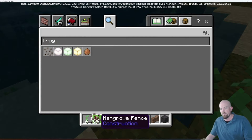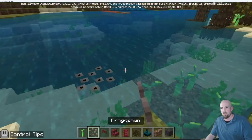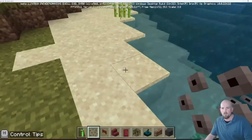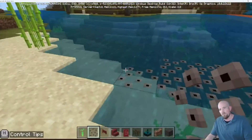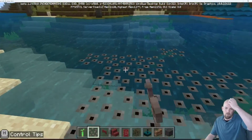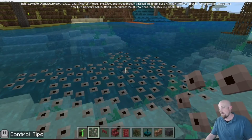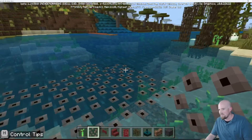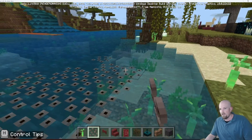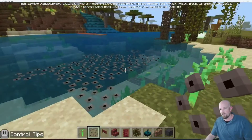Also included in the mangrove environment is frog spawn. You place it on top of the water — it won't go on sand or dirt, but it will sit on top of water. This represents eggs, and if we're looking at the life cycle of a frog, that's where we're going with this. I've placed a few down to try to get it to work for me — it does take a bit of time.